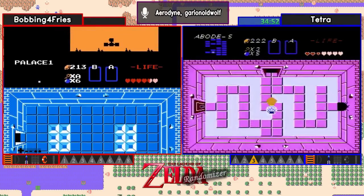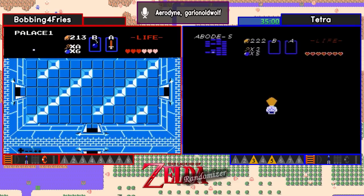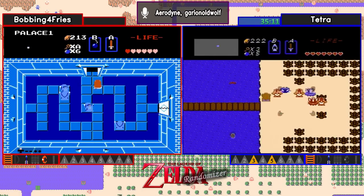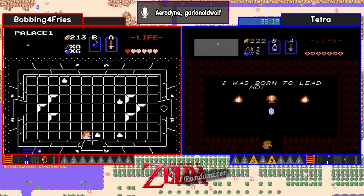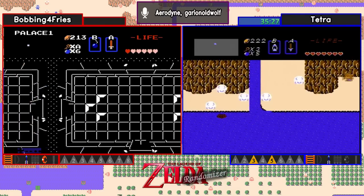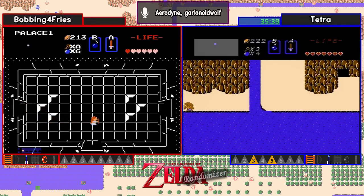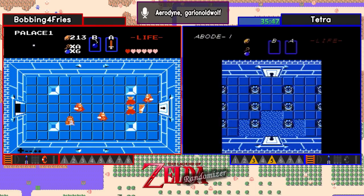And there's the heart container. We found the heart container in level 5 as the item, so we know that's not the item here. But Bobbing doesn't know that yet. And a Triforce pickup for Tetra in level 5! Bobby nailing those reverse block clips. Reverse block clips can be very useful, but they're also hard to get the hang of — I think I've only managed to do it once or twice. Generally, people who've done the world record route on the vanilla game speedrun are better at reverse block clips because it's required in that route.